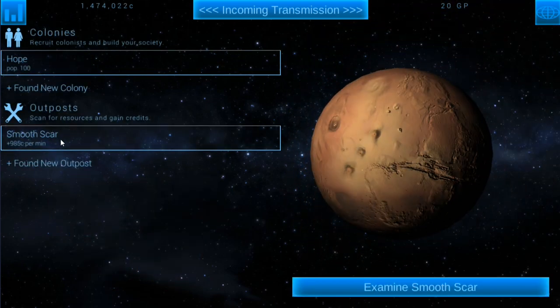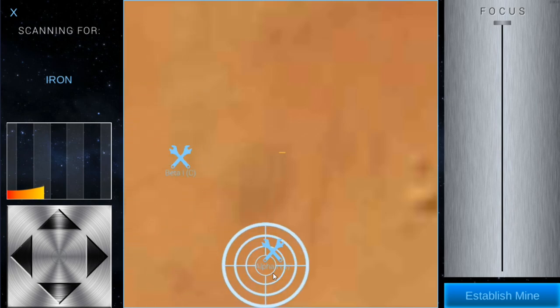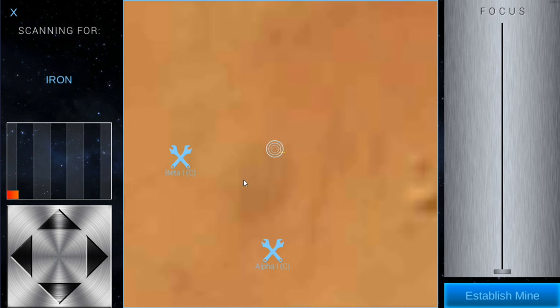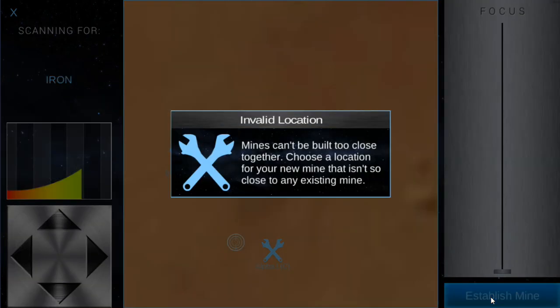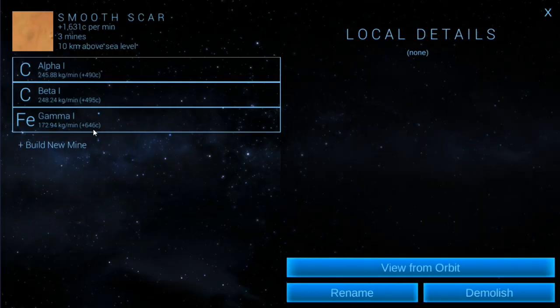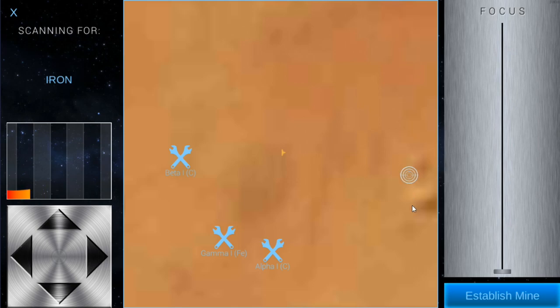We'll go to the colony's smooth scar outpost and examine it. Now we're going to look for iron — we go right to build new mine, click on iron, and see if we can find a good spot. It's a little less common than carbon so we may not find anything crazy. Iron actually brings in a decent amount of income when you find it. We found a spot but it's too close to existing mines, so we have to move it over — we lost a bit of the reading. We'll still set it up since it's giving us 646 credits, which is a lot better. This outpost doesn't have a lot of iron deposits and the good ones are too close to the carbon mines.